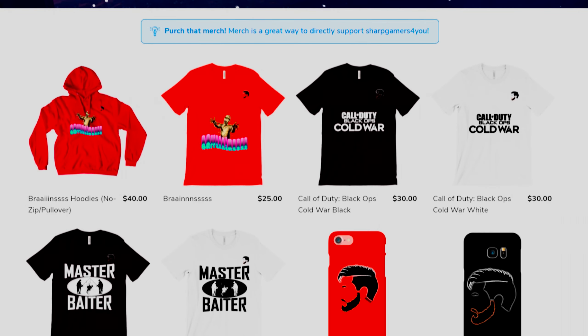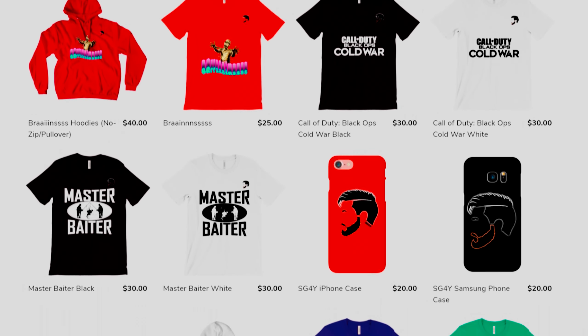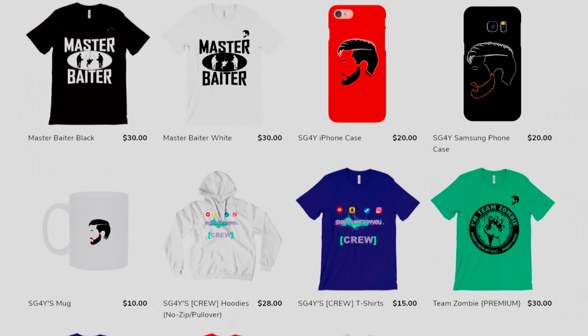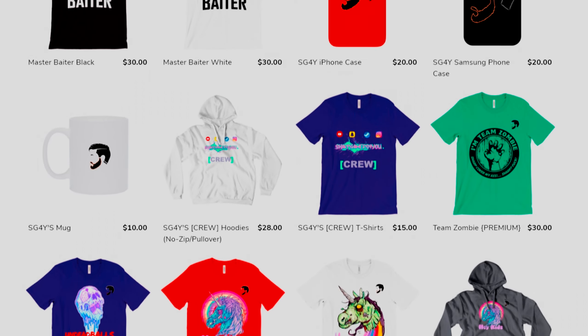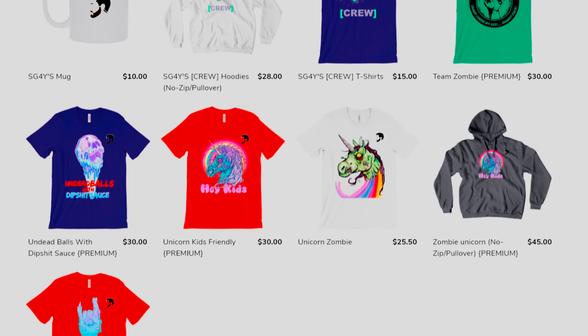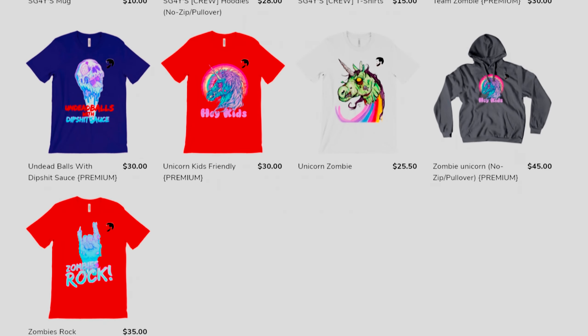Are you looking for some awesome merchandise? We got you covered. We have different varieties of t-shirts, hoodies, phone cases, mouse mats, mugs and many more. All our merch is top notch quality with very fast shipping. Click on the link below for more details and order yours today.